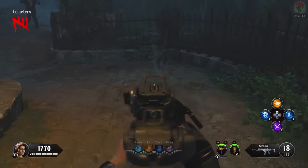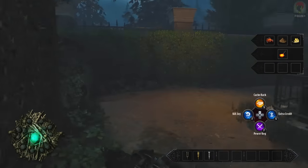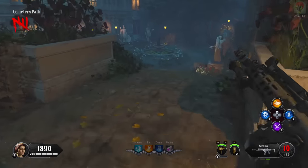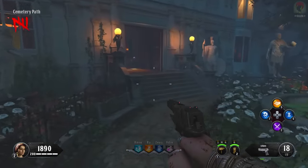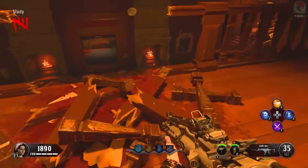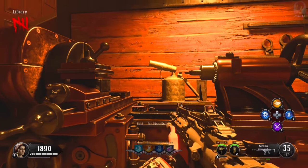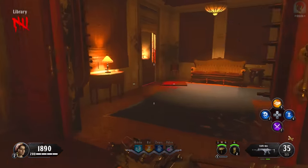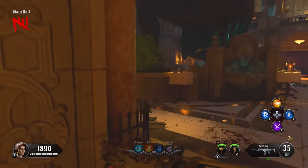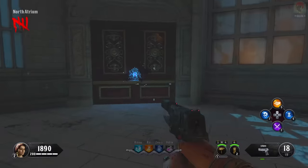Now we have our three silver pieces melted into silver and the three chemical compounds. We can now go ahead and melt these into silver bullets. We craft our silver bullets — weapons loaded with silver bullets. You can see on the bottom right, above my ammo, it shows my weapon has silver bullets. It also replenishes all your ammo on your guns, which is pretty exciting.